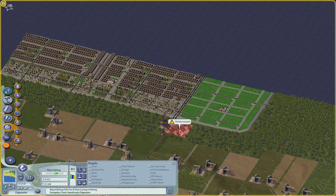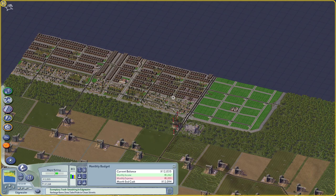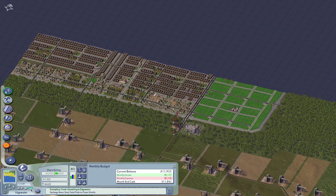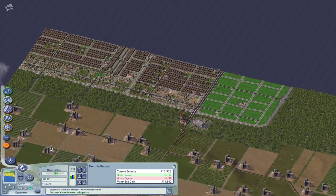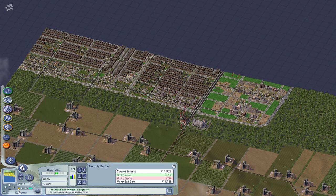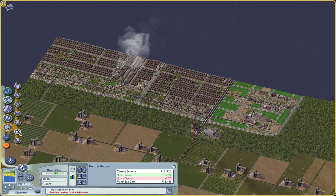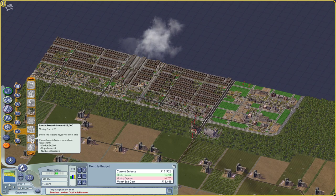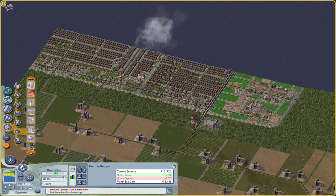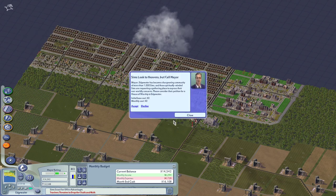That's probably going to eat up all of our budget, I'll have to make the adjustments. I can fix my budget very easily by just lowering the funding to the ambulance funding and local funding as well. Everything else looks fine. Why can't I have the State Fair? Mayor rating 48 — the mayor rating should get better soon. Oh, that's why — because they're on strike.